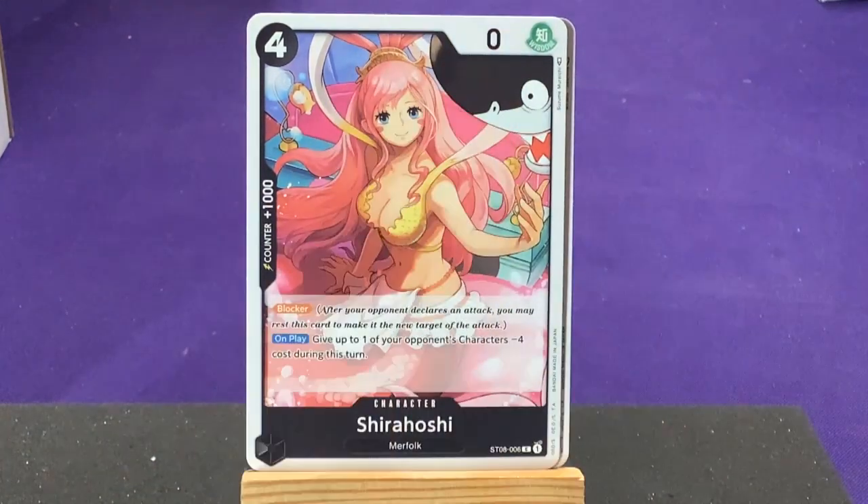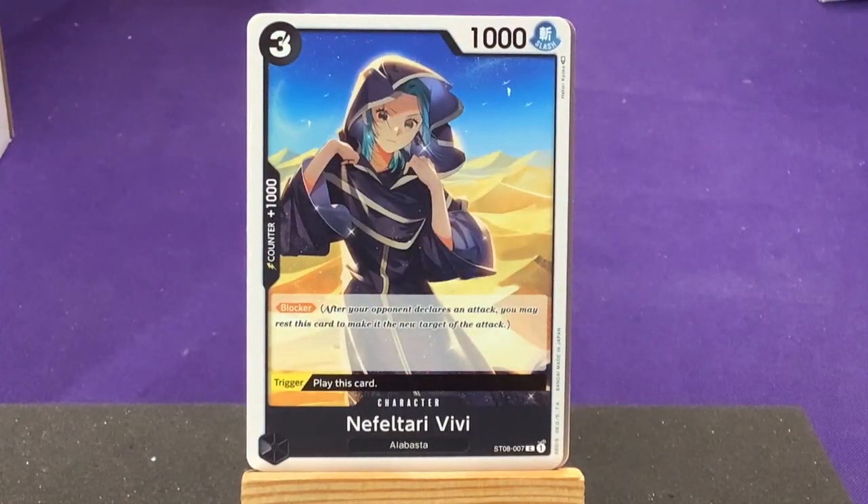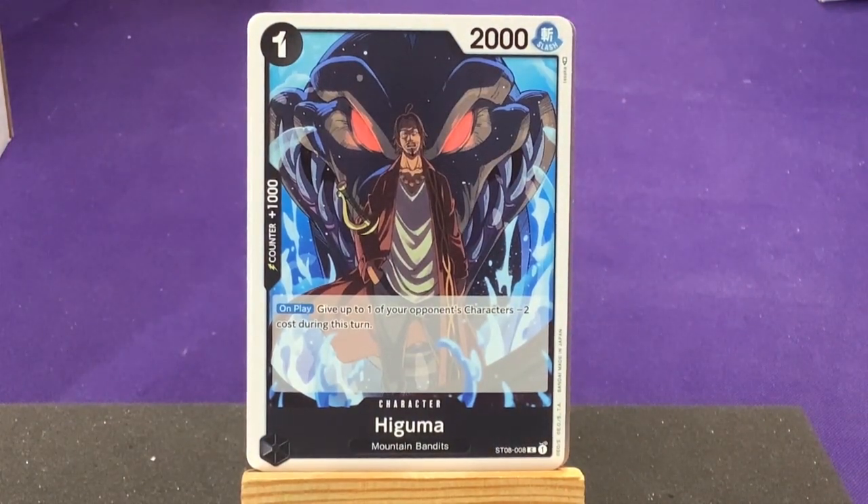We have four copies of Shirahoshi, who's a merfolk with zero power, blocker, and on play gives up to one of your opponent's characters minus four cost during this turn. She can block and can also work with Luffy to sacrifice and help his power. We also have four copies of Nefertari Vivi from Alabasta, who has blocker as well and a trigger to play this card.